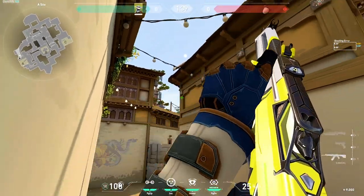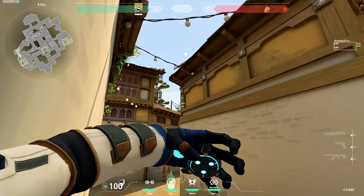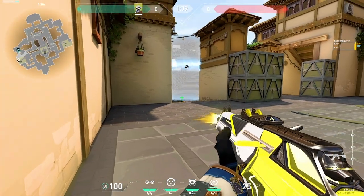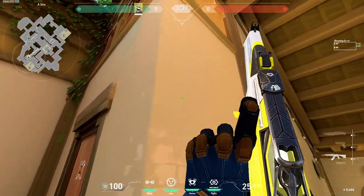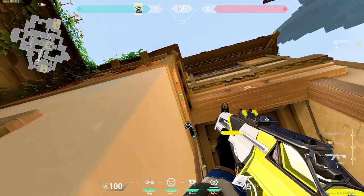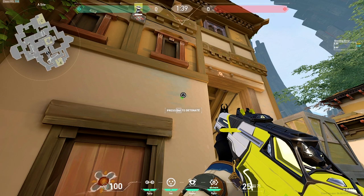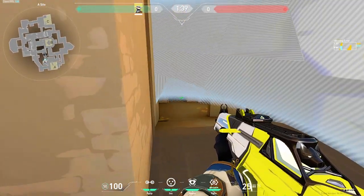To do the one-way on Haven, walk into the spawn up right here. You can clear it with the trap like this, and this is the one-way that you get. For a one-way on A Short, you can just walk into the spawn down here, aim right there, toss the cage, then place the trap like this. When you hear the trap being broken or activated, that's when you swing. This isn't the most effective one-way but it can still do the job.